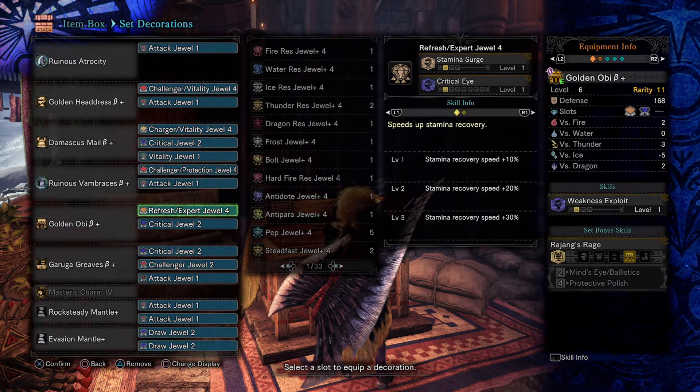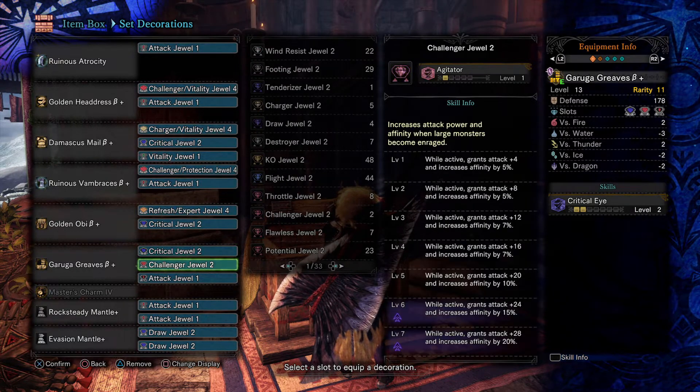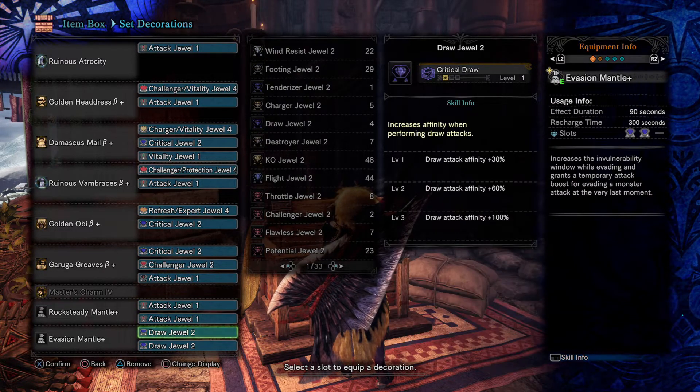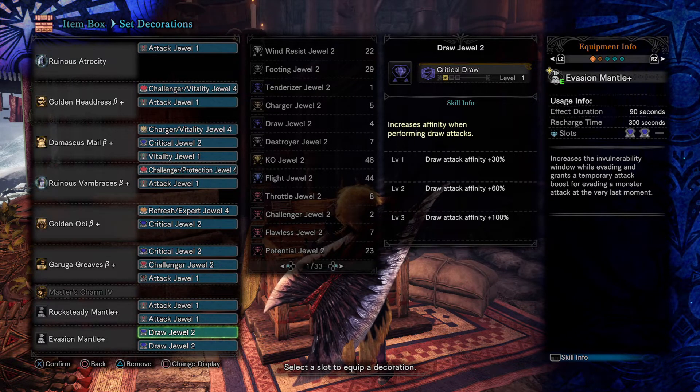In the waist, a Stamina Surge jewel with Critical Eye, as well as a Critical jewel. In the legs, a Critical jewel, a Challenger jewel, and an Attack jewel. In the Rock Steady Mantle, two Attack jewels, and in the Evasion Mantle, two Draw jewels. As far as augmentation goes, I would either focus on affinity or attack up — and if possible, both.